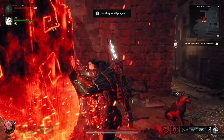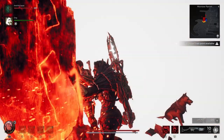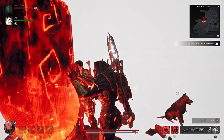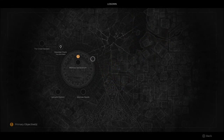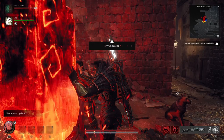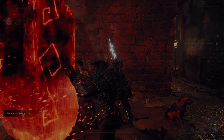Hello everyone and welcome to another Remnant 2 guide video. In today's video we're going to be talking about the Moro Parish or Moro Sanatorium safe inside of the Losomn world. If you don't know where we are, we are in Losomn and we are in the Moro Sanatorium — you'll see that in the middle of the map. Depending on which campaign you are on, you will come here naturally; it's part of the quest line.